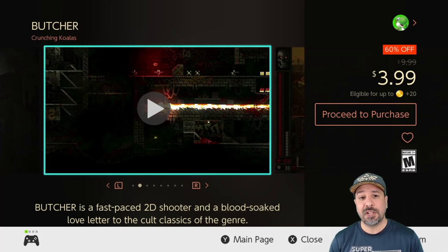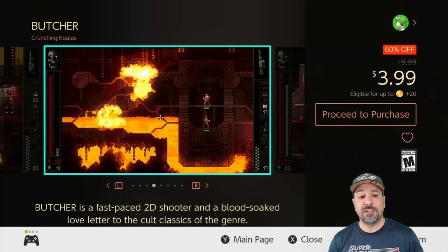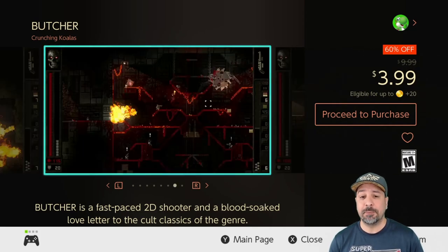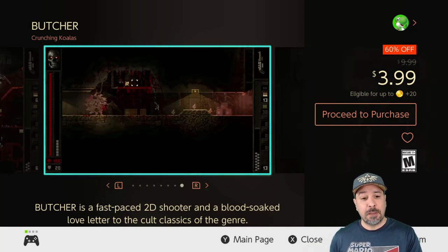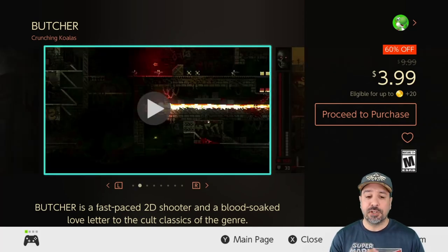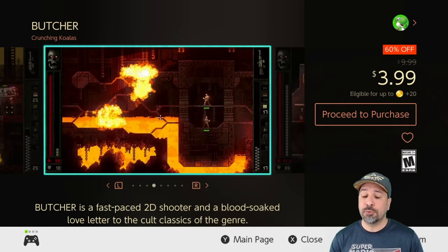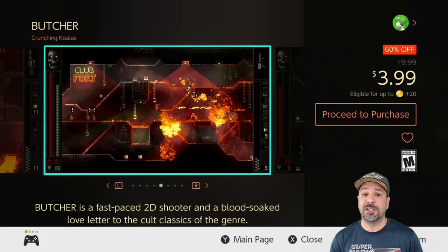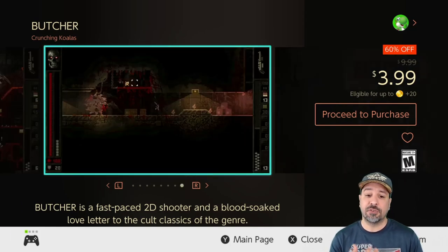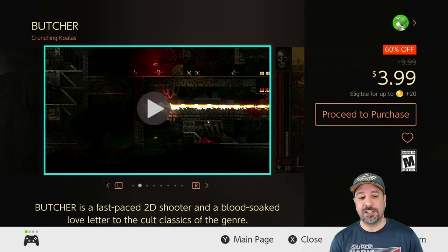Next is a game I often mention — Butcher, currently 60% off for only $3.99. It's a 2D side-scrolling fast-paced action shooter, and the best way to describe it is to imagine the Doom franchise shifted from an FPS to a 2D side-scroller. One warning: the graphics, although pixelated, are pretty gory, and the game gets pretty difficult in the later stages. If you aren't ready to replay the same stages repeatedly, skip it — but if you're ready for a challenge, this is a great game.